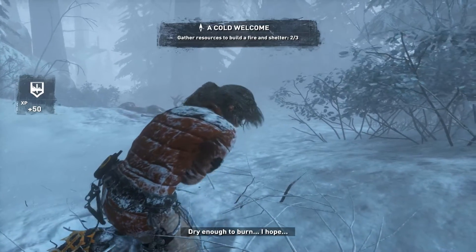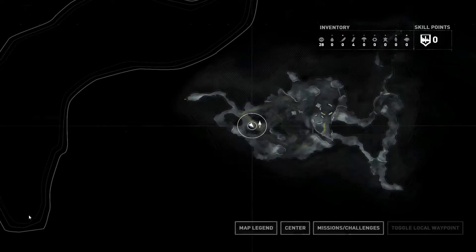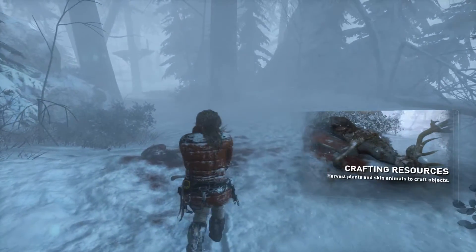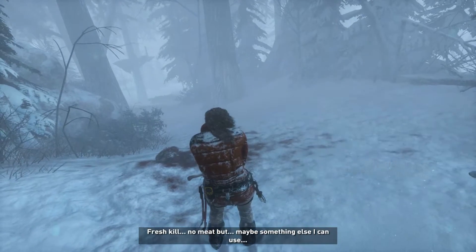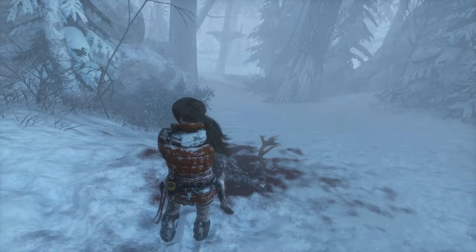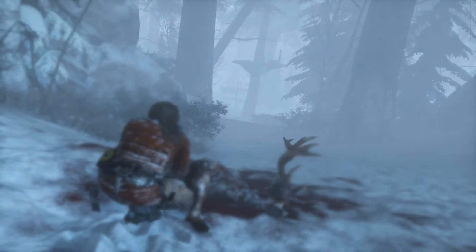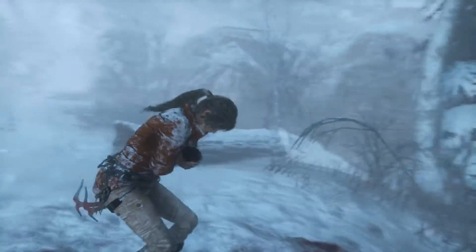Don't impale yourself, jeez. Dry enough to burn, I hope. And right over here — look at this. Crafting resources: harvest plants and skin animals to craft objects. No meat, but maybe something else I can use. Let's skin it. There's like a hunting blind down there.